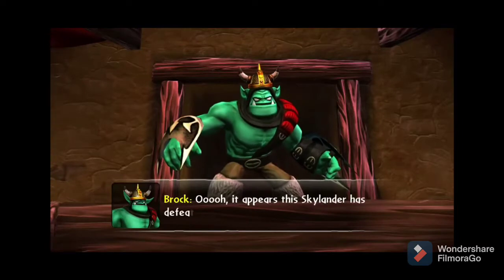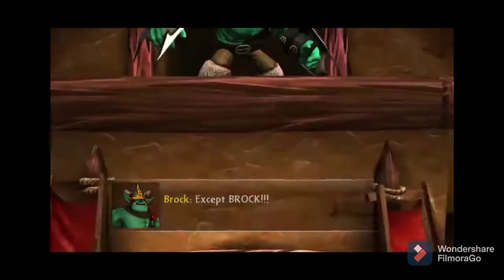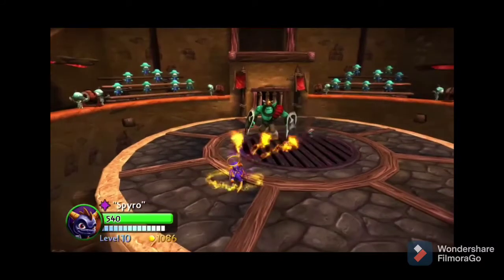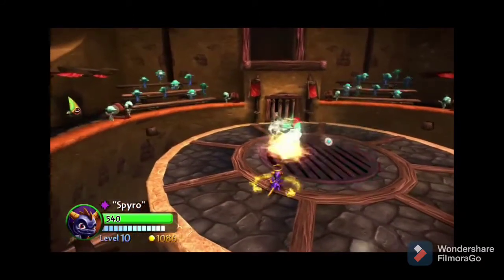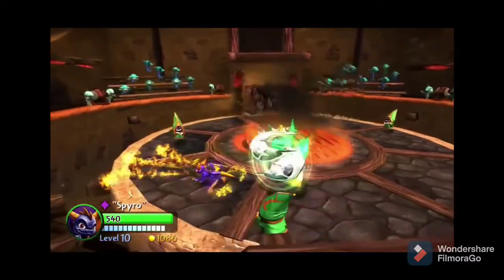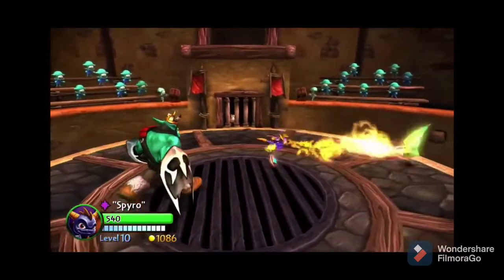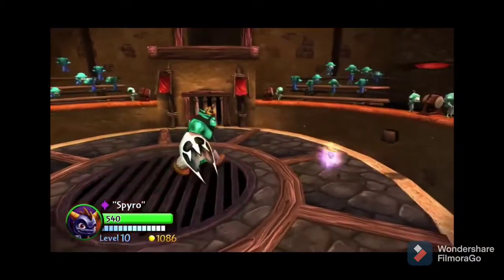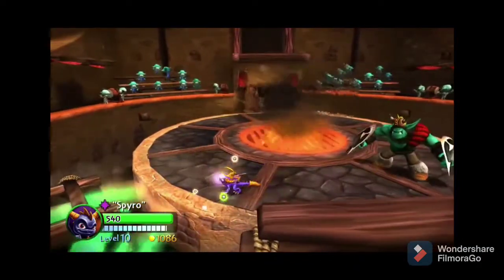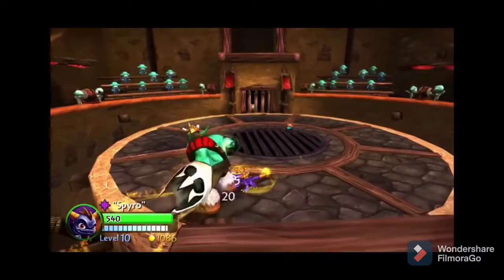Rumbletown is a solid level. It kind of fully introduces the drow and arena battles, and we get introduced to Brock for the first time. Overall it's just a solid level — good enemies, good design. There's nothing really bad about it. Oh wait, except the sky stones match with Quigley.